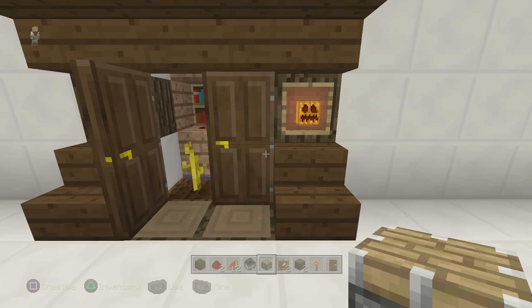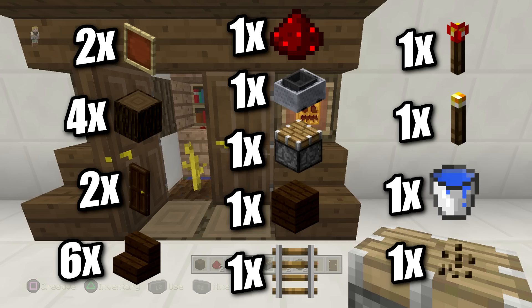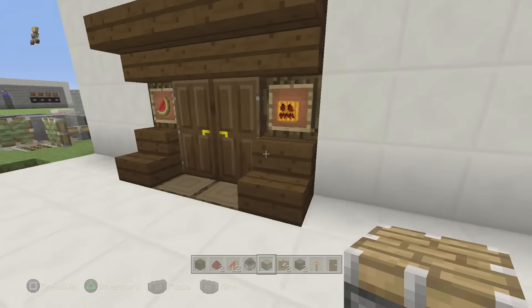For this build you're gonna need: four dark oak logs, one dark oak plank or any block, six dark oak stairs, two item frames, one hopper minecart, one redstone torch, one regular torch, one redstone dust, two dark oak doors — I like them because they don't have any holes looking through them, but you can use whatever door you want — and a bucket of water.